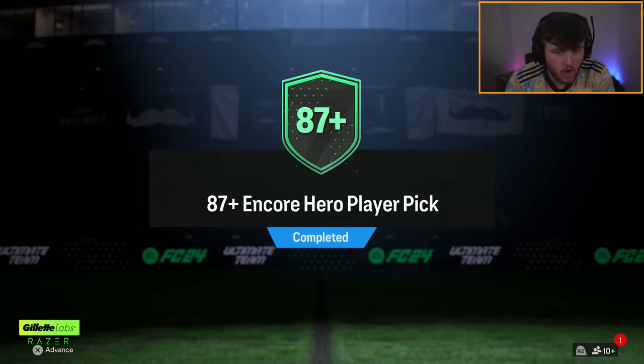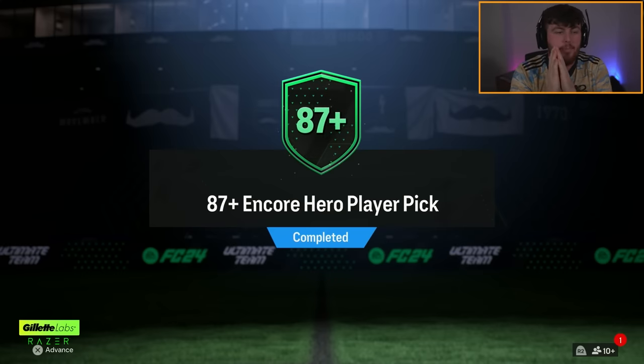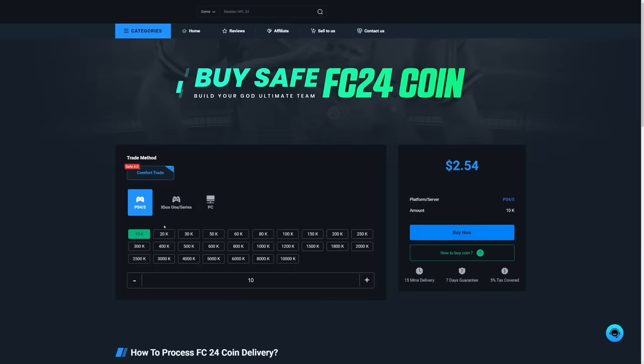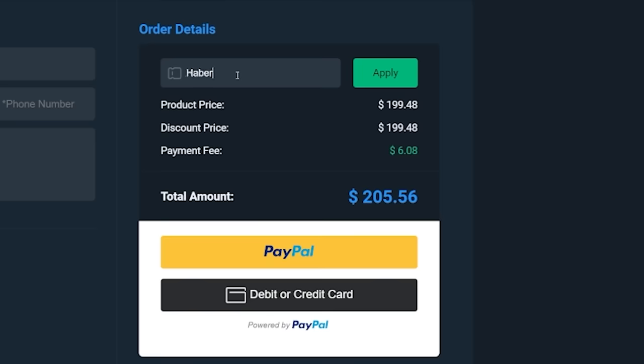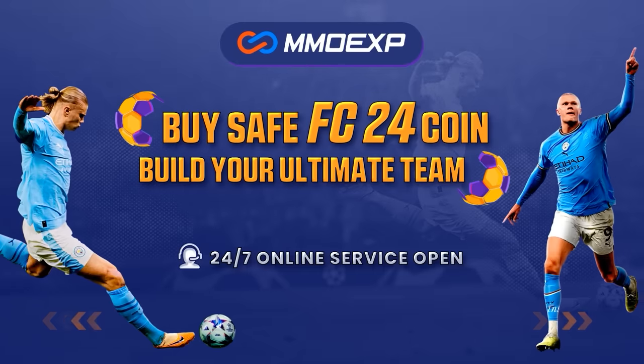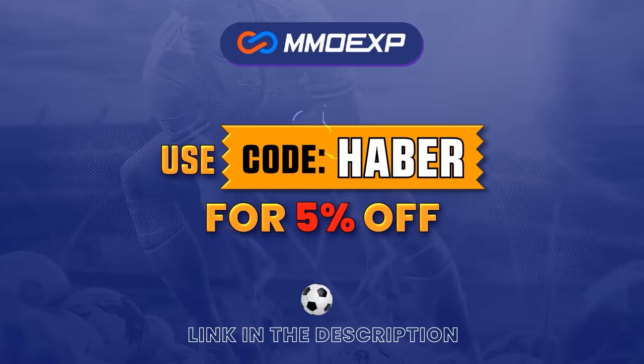EA dropped the 87 Plus Encore Hero Player Pick. We've opened up a bunch of these, as well as the Birthday Icon Guarantee and the Icon Player Picks, to see what we get. If you guys are looking for cheap, fast, and reliable Ultimate Team Coins, check out MMOEXP.com. Link in the description, save 5% using code HABER.